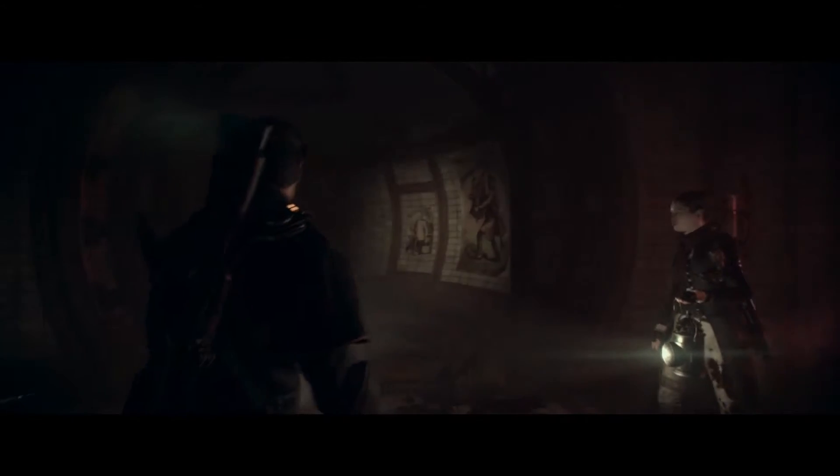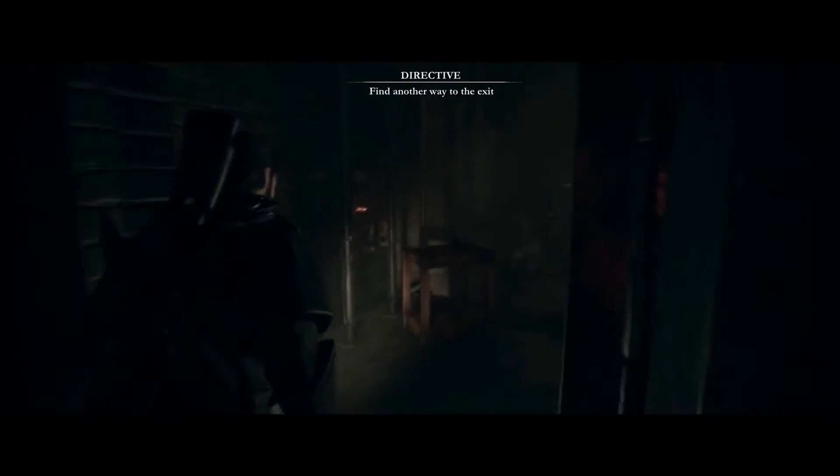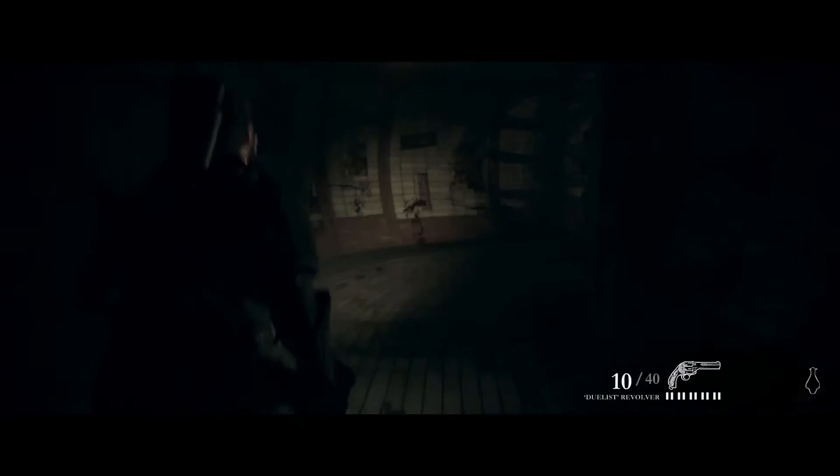The exit is on the other side. Let's find another way through. Let's go this way. I wonder why I move so quickly there. Weird. Let's go this way then, go about the way we came. Something's gone wrong.